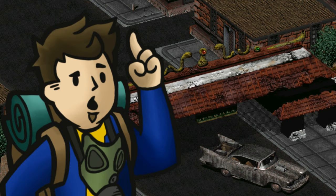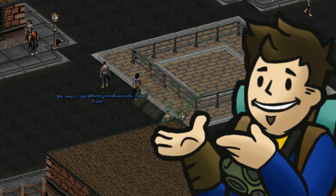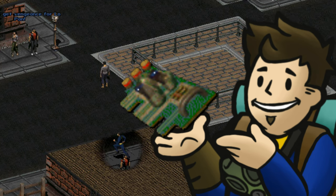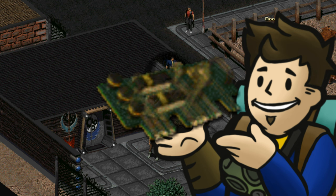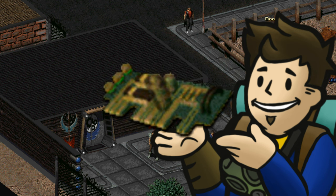Hello fellow chosen and welcome to the memory modules guide for Fallout 2. Memory modules are computer chips you can find throughout the game that when applied to the right computer can permanently boost your strength, perception, charisma, and intelligence once each.